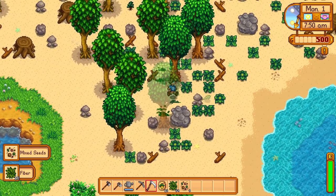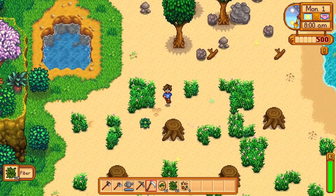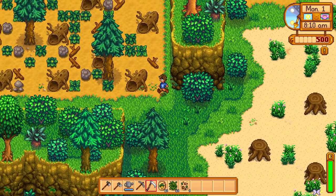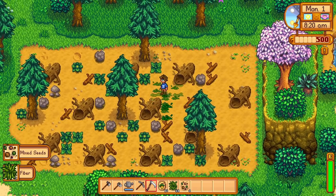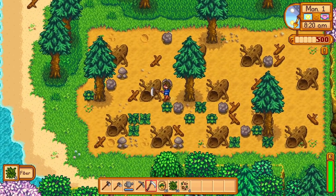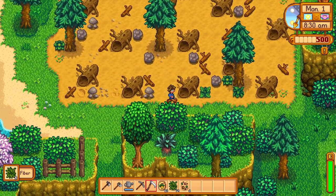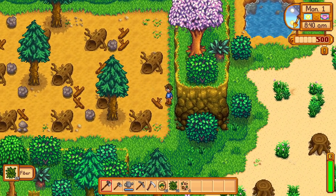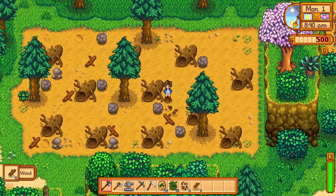The hidden resource in Stardew Valley is time — it ticks away quickly in the background. Unlike energy you can refill, you can't get more time. The host thanks viewers for spending their time watching, noting that in real life you can't get your time back either.